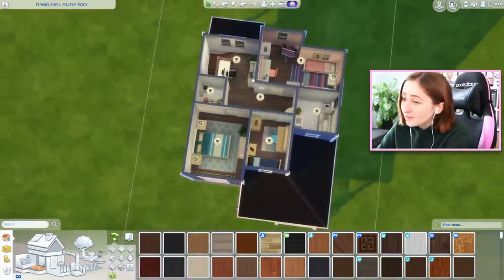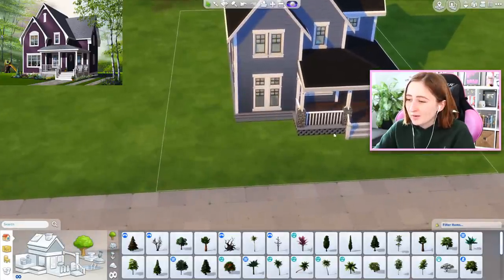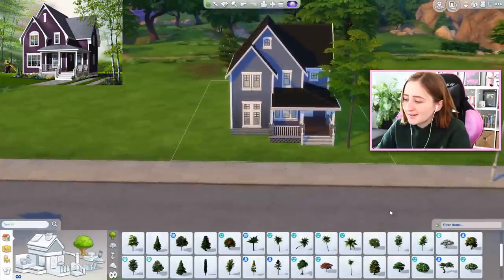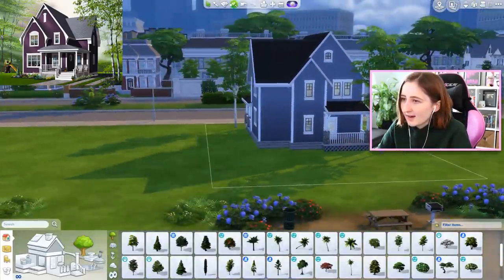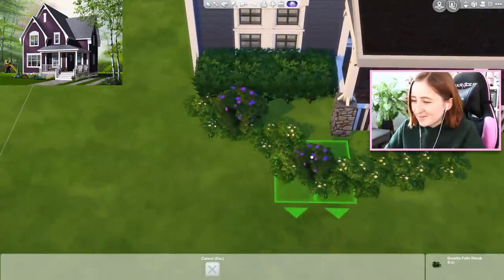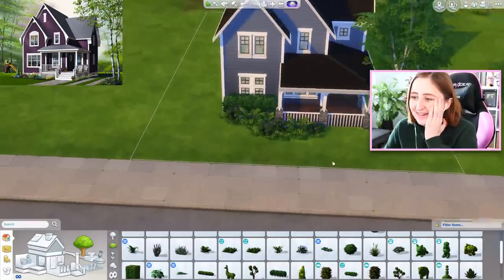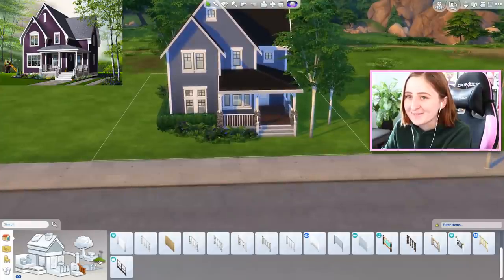I furnished the downstairs, I furnished the upstairs. Now I just gotta figure out the outside. The house plan has a bunch of flowers down here and a couple trees, so we have a little freedom with the landscaping. They do look a little bit like these trees, so we can steal that. As an ode to the purple, we could use these Outdoor Retreat flowers — I never use these. That's actually really pretty. Maybe I'll start using those flowers more often. I landscaped — I did it!